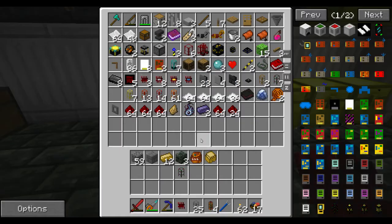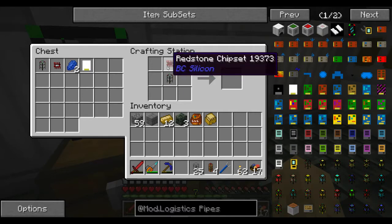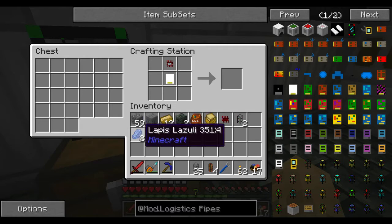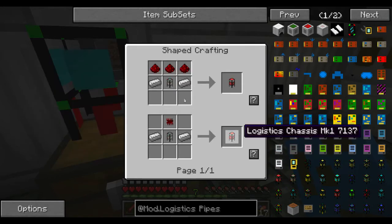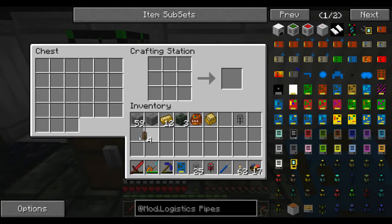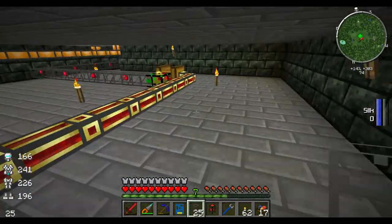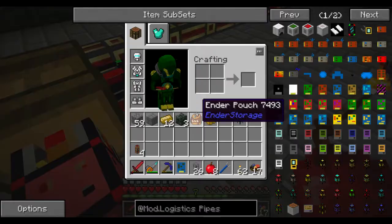We'll just grab a redstone chipset and I should just be able to do basic. Let's make our module first: blank module, chipset, two lappies — there's our extractor module. We don't need a real fast one. For a logistics chassis I need two pieces of iron — there's our chipset, one basic, and two iron. Let's go ahead and put our extractor there.